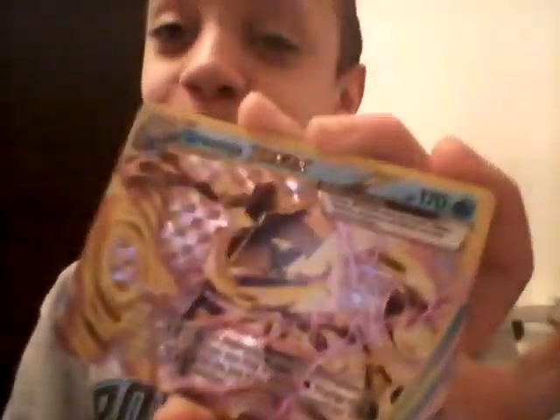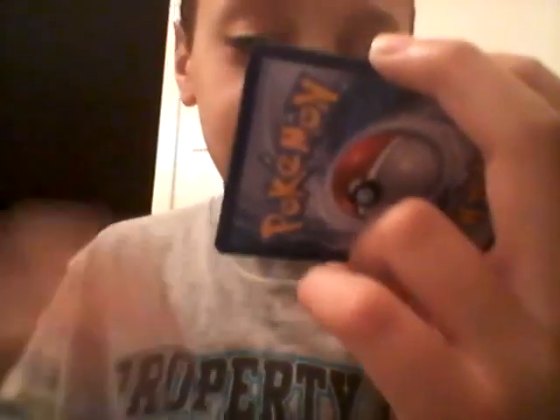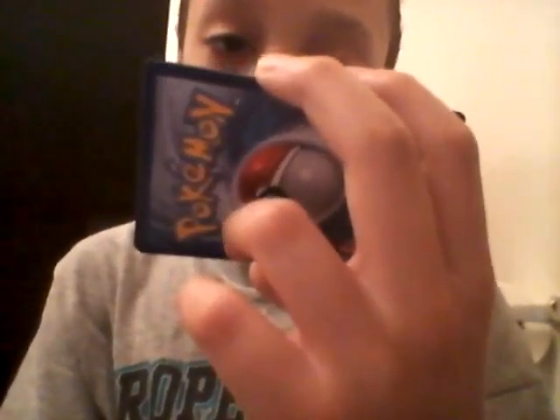Greninja BREAK! Giant Water — this pack! Evolves from Greninja. Once during your turn, before your attack, if this Pokemon is your active Pokemon, you may discard a Water Energy card from your hand. If you do, put six damage counters on one of your opponent's Pokemon.